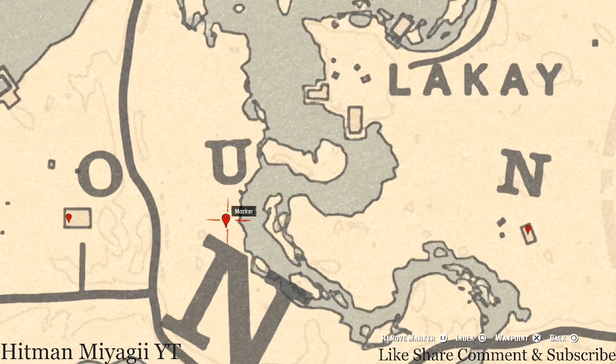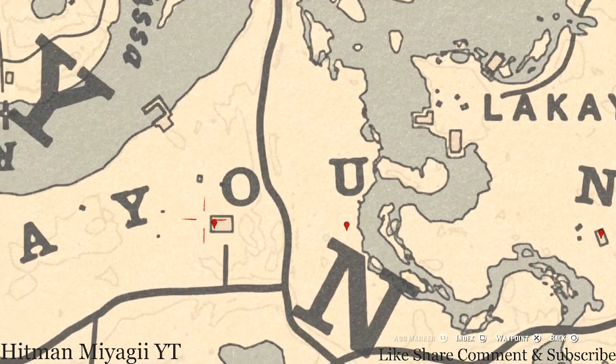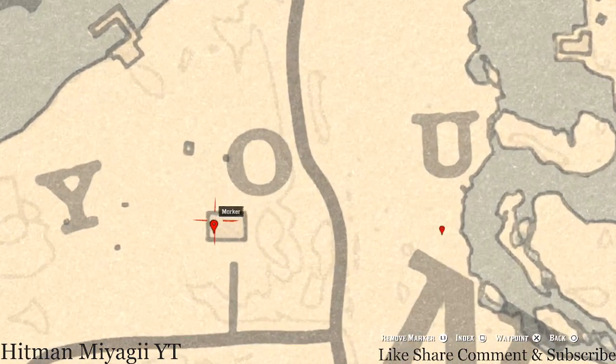Our next marker is underneath the U — right here at this location you guys will get a bird egg. This bird egg is a Heron Egg. This Heron Egg is in the tree, so remember to shoot it down with a varmint rifle or a bow using a small game arrow.